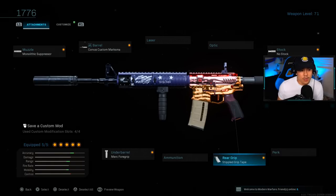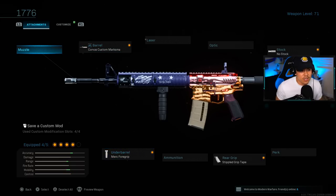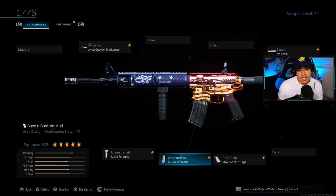Basically this M4 build is kitted to help you get the most out of your aggressive playstyle — up close and personal, with a really great advantage. It still beams at distance thanks to the Merc Foregrip mitigating the negatives from No Stock. One other option: if you don't want to run the Monolith Suppressor, take it off and put on the 50-round mags instead. The 50-round mags don't add too many mobility negatives, so you'll be fine with Merc Foregrip, 50-round mags, Stippled Grip Tape, No Stock, and Corvus Custom Marksman.